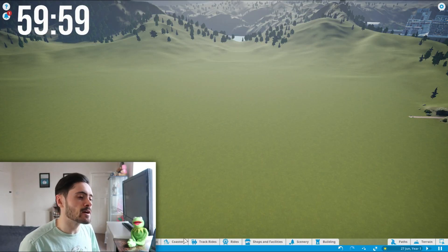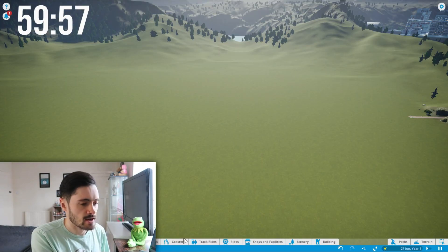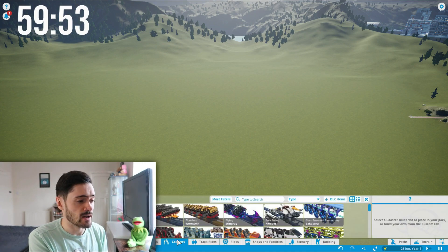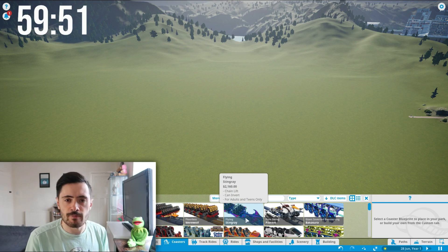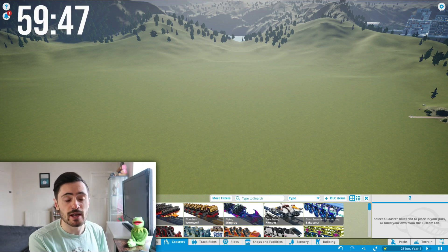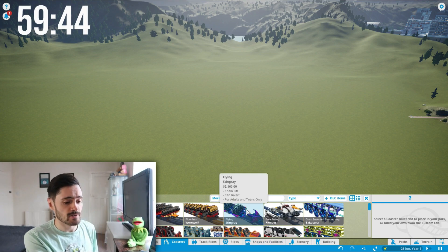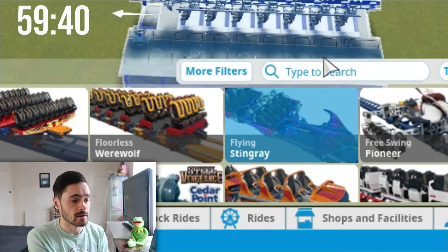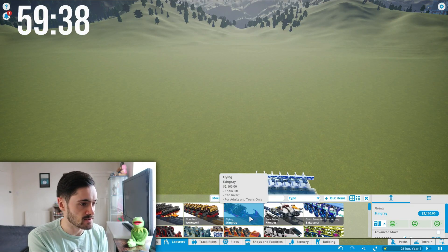Right, so here we go, let's build Galactica on Planet Coaster. I've got a good feeling about this one. I've never actually built a flying coaster on Planet Coaster before, so that's new for me — but I'm guessing it's pretty similar to building other coasters. So I've got the Flying Stingray here, which I'm guessing is the flying coaster.